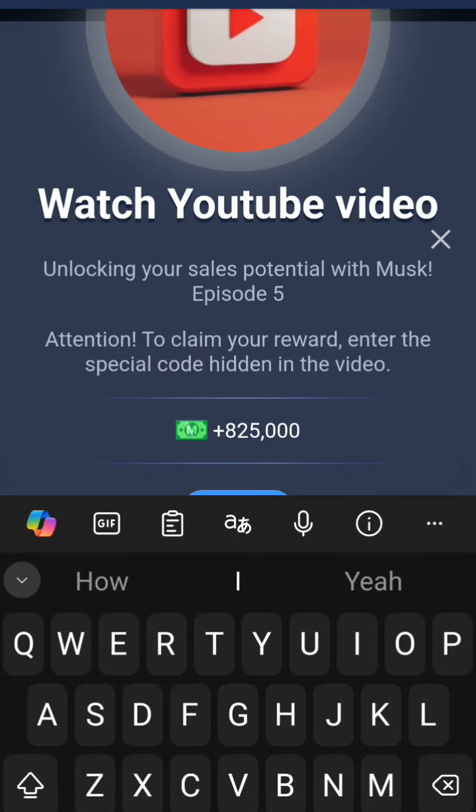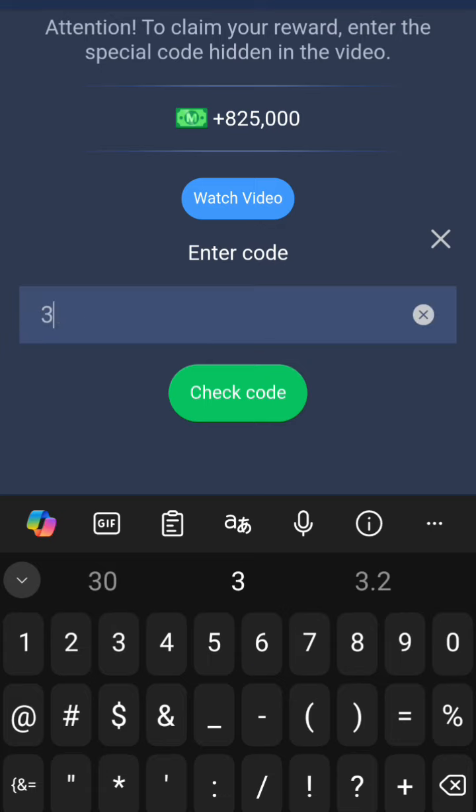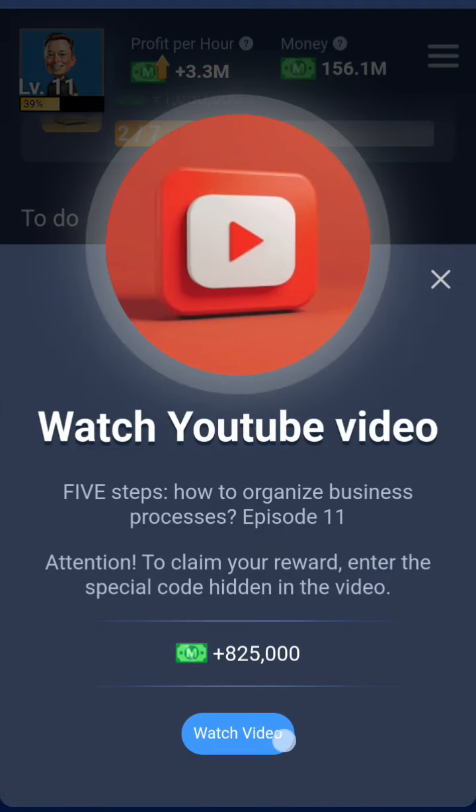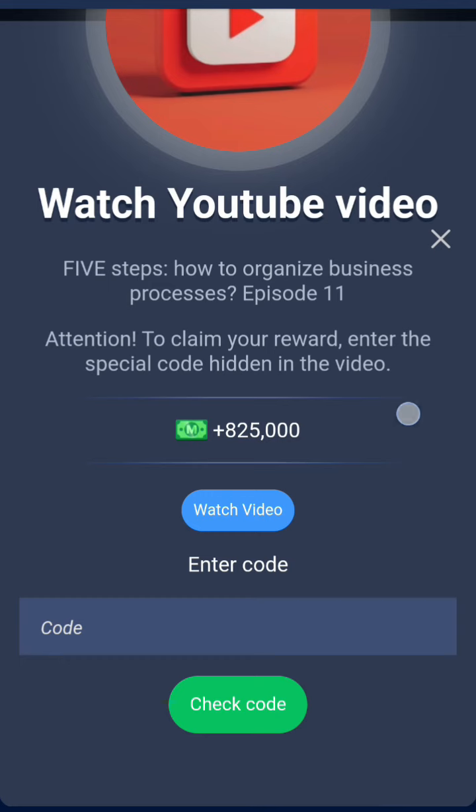Enter this code: 36487, then click on check code. That's for that. Go to the next video, click on link, click on watch video, and enter this code.